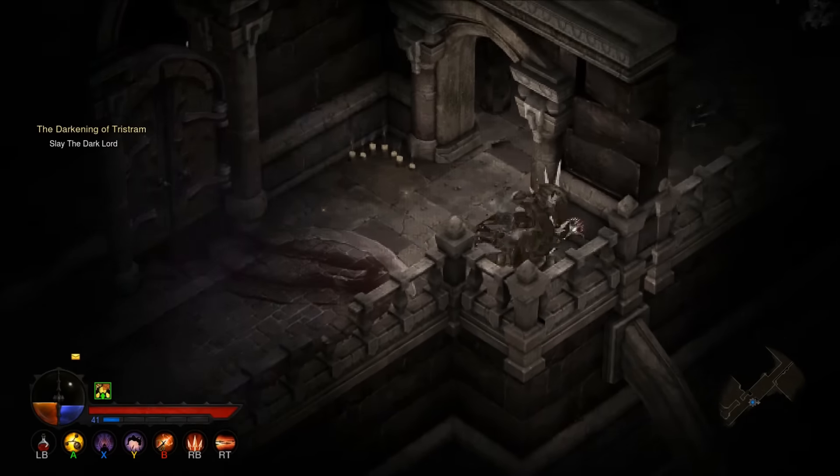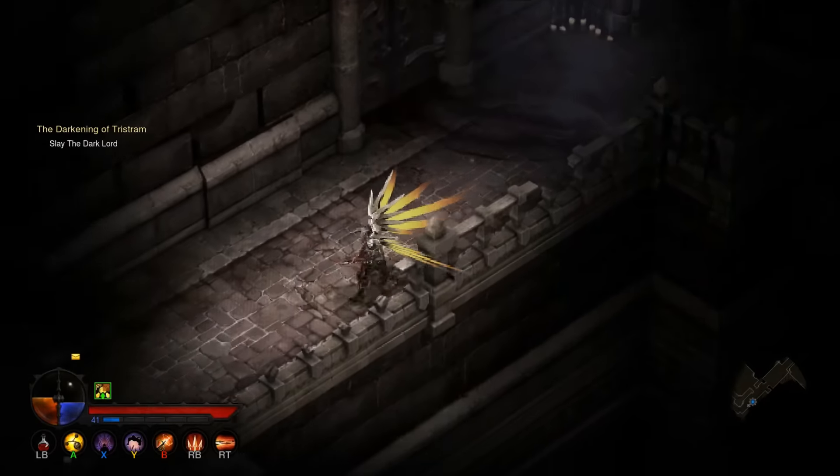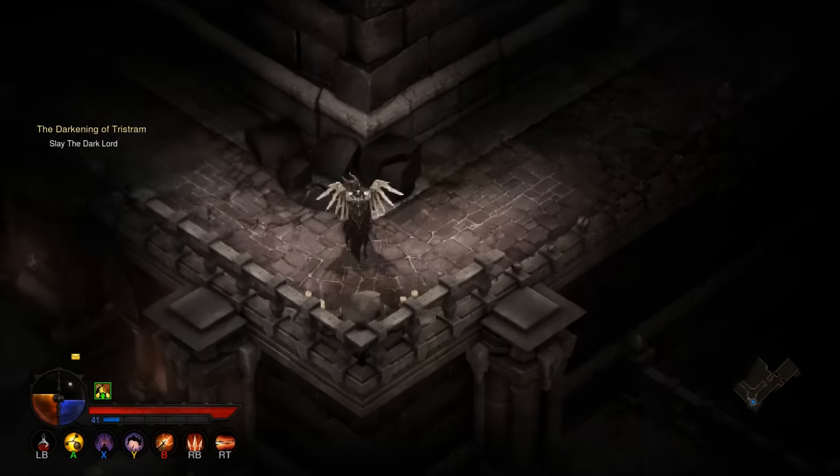Now the first boss, the Butcher, can be found in level two of the labyrinth. The boss room he's located in is marked by trails of blood. Defeat him and move on to the third level.